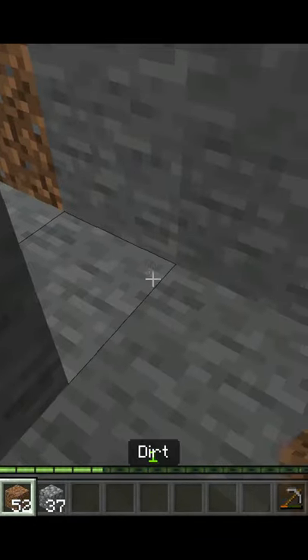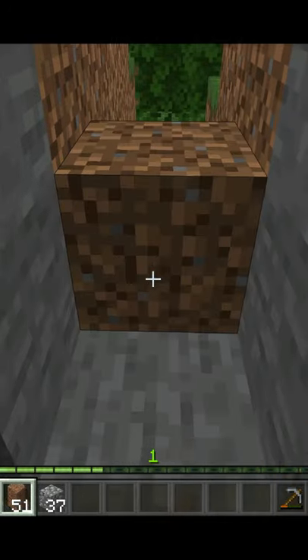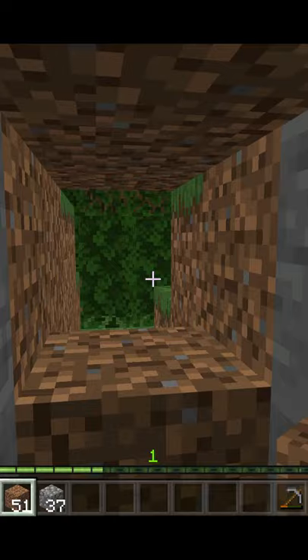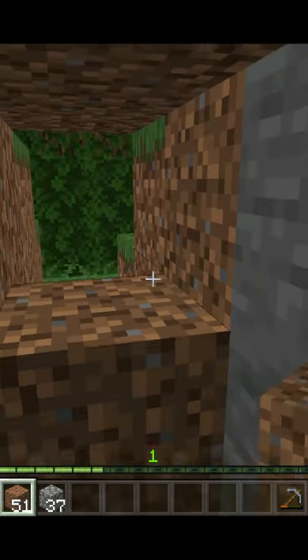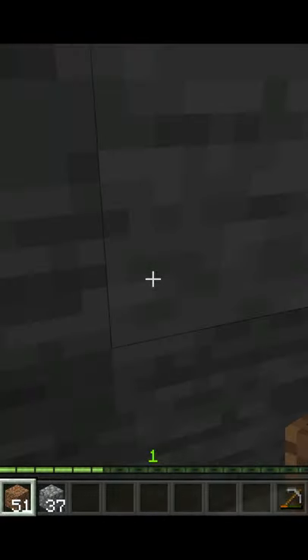Then we want to take a block of dirt or whatever we have and put it in the entrance, which will kind of act as a doorway but it will let light through. Nothing can get through because it's only one block tall, and we can go over to the side so if anything's shooting something in at us it won't be able to hit us because we'll be around the corner.